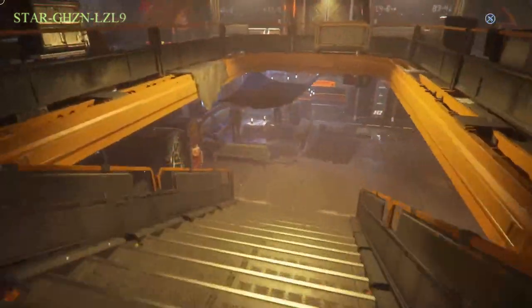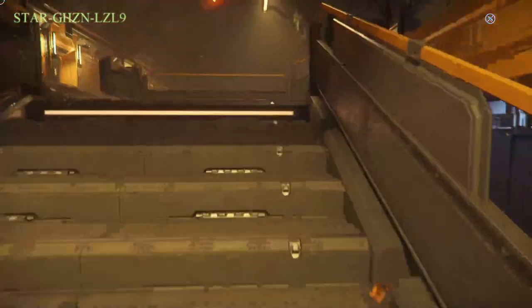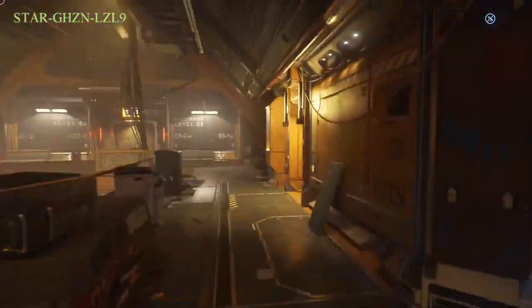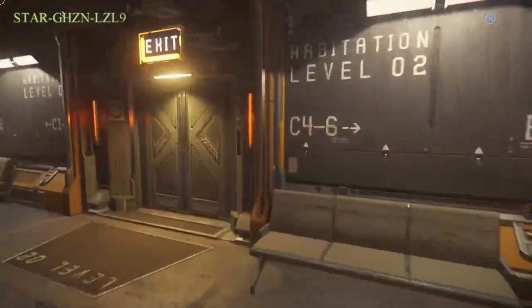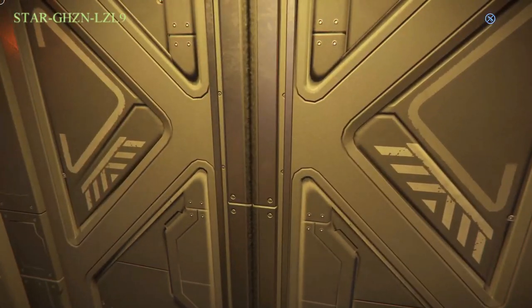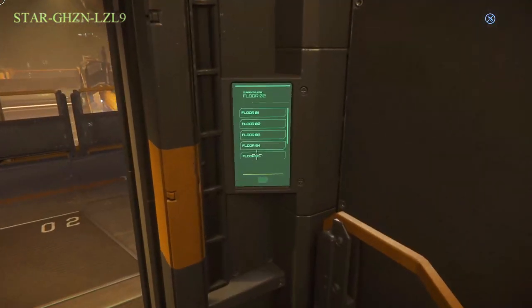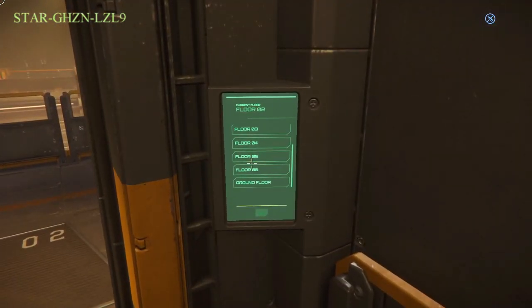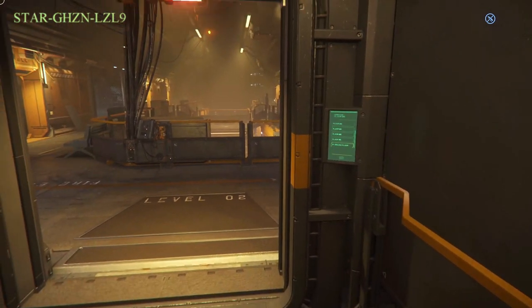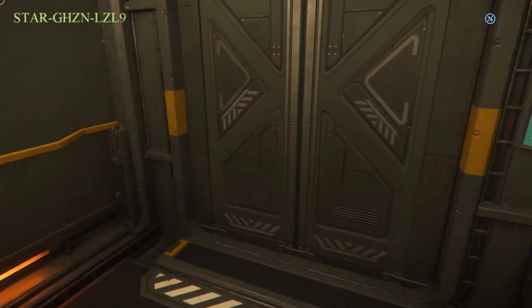If you're up top, head down, or if you're down here, come up these stairs and head to the elevator. The elevator is on the second floor of all the HABs. Get into the elevator, and we're going to do a quick delivery mission. We head down to ground floor — hold F, scroll down to see ground floor and select it — and we are going to the main entrance to head outside.